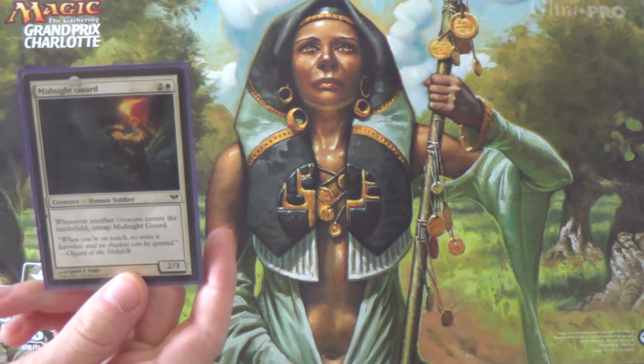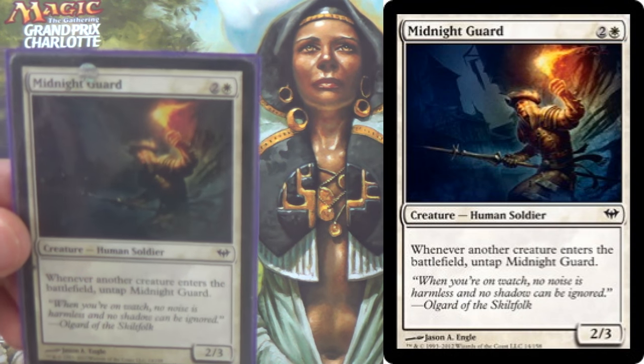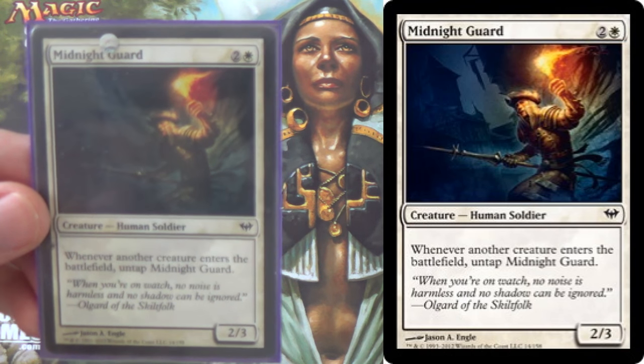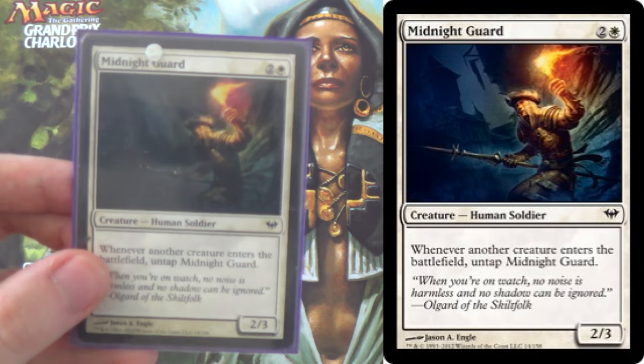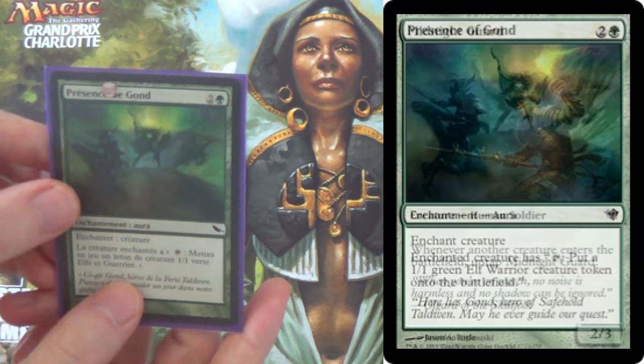Let's start with Midnight Guard. It's a 2/3 for two mana. What we care about is that whenever another creature enters the battlefield under your or your opponent's control, you get to untap it. Now perhaps in Limited you see this as a pseudo-vigilance effect, but what we care about is its interaction with Presence of God.